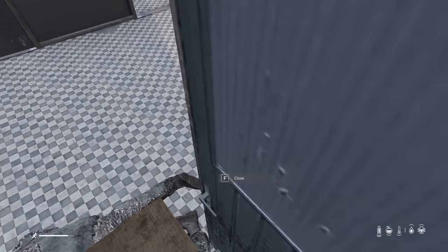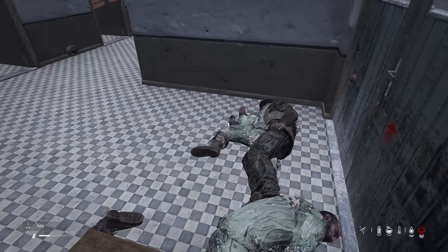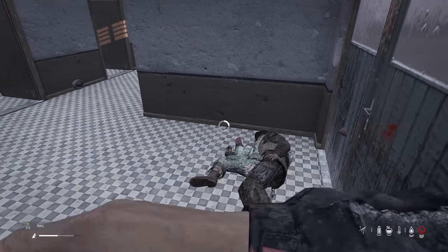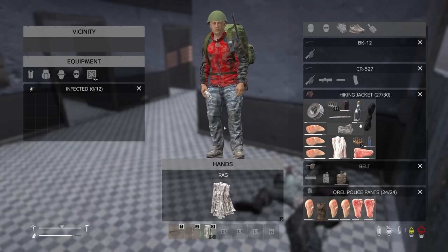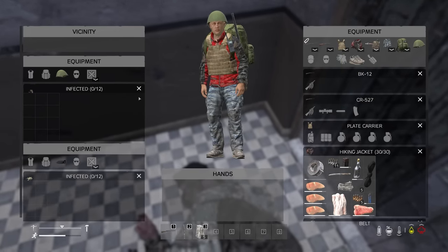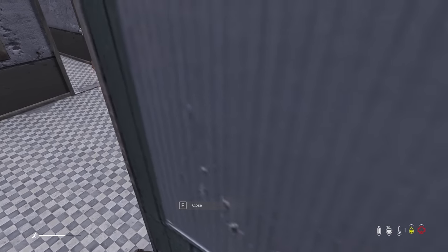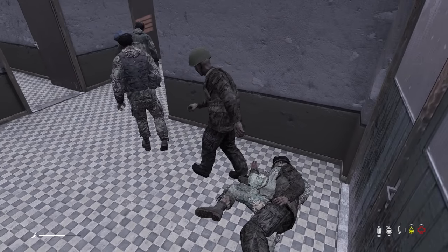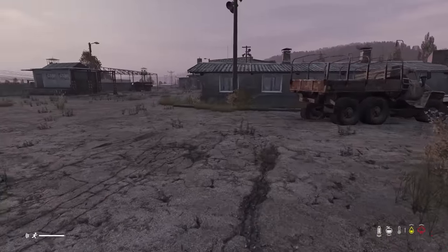Infected are congregating in large groups right now. But this dude here is going to give us our first plate carrier. We've taken a little bit of a beating and we're bleeding — not ideal as we're in our first southern military area and there's a high chance someone will be about. But we'll get what we came for. There's the plate carrier. Now it's a case of trapping as many infected in here as we possibly can before we move on.